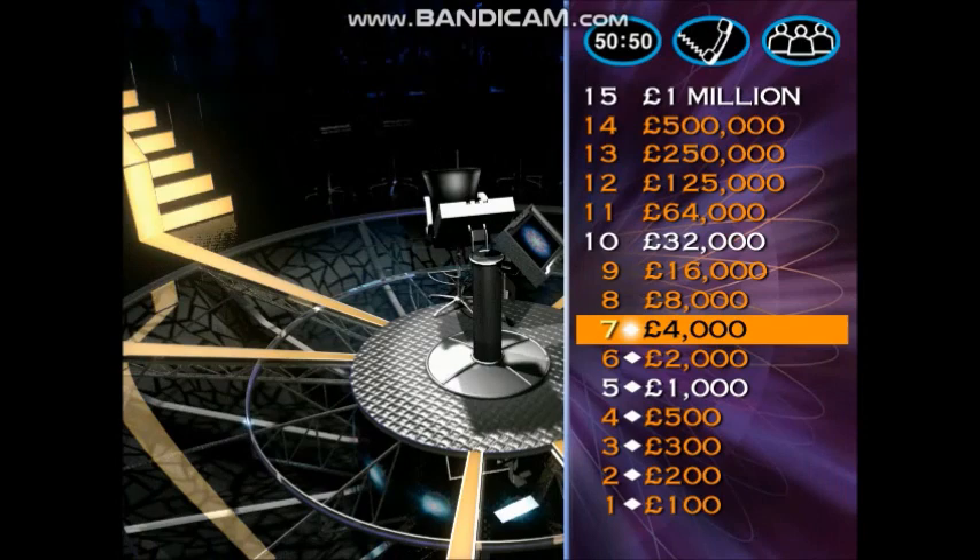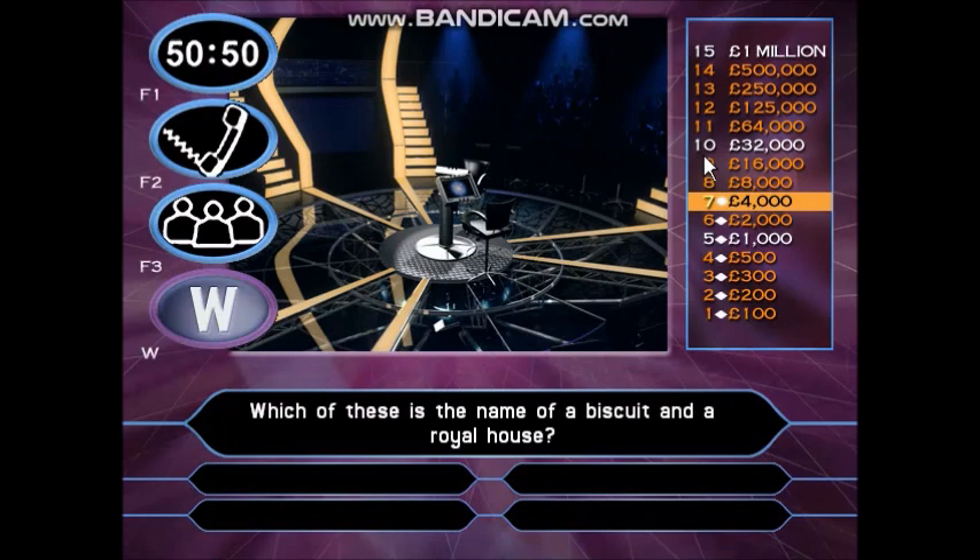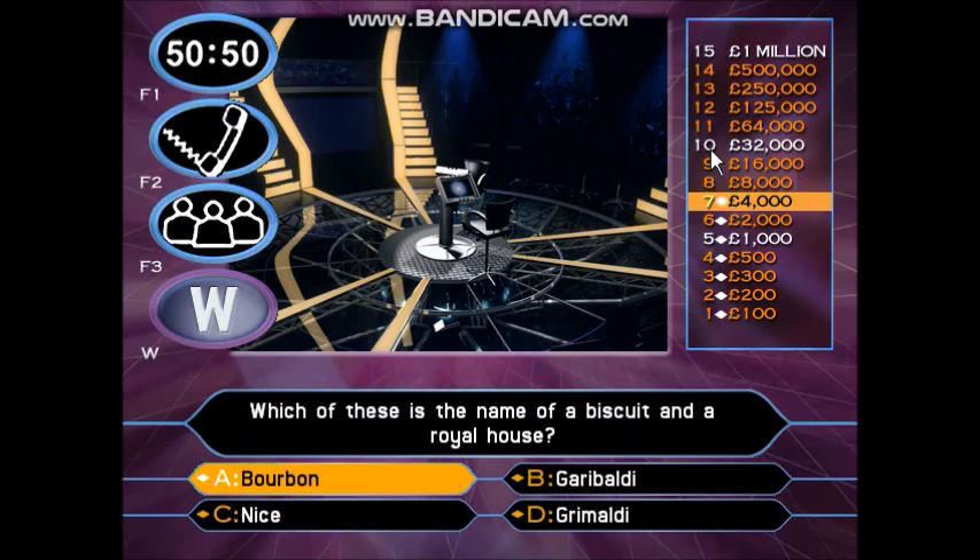You're doing brilliantly — you've got £4,000 at this moment. The next question is worth £8,000. Which of these is the name of a biscuit and a royal house? Bourbon. Garibaldi. Nice. Grimaldi. So you think it's A. You had £4,000, you could have walked away. You didn't. You've now got £8,000.